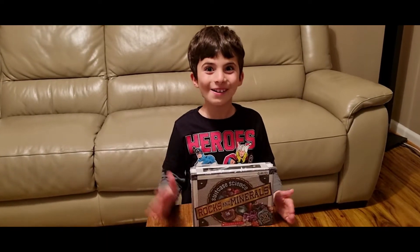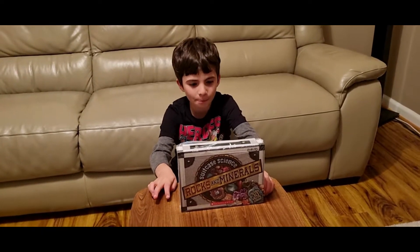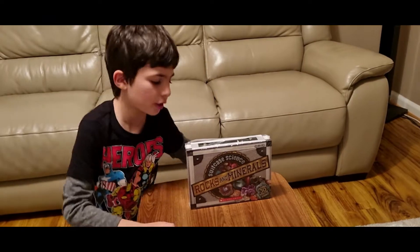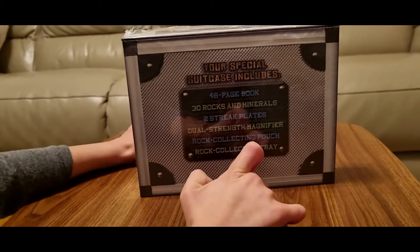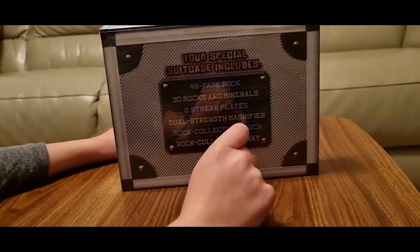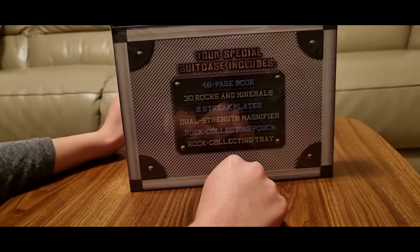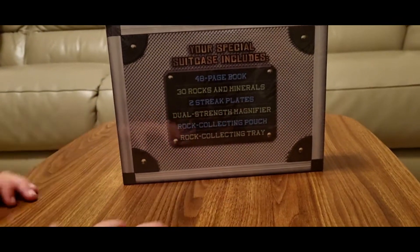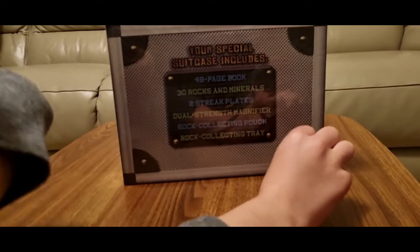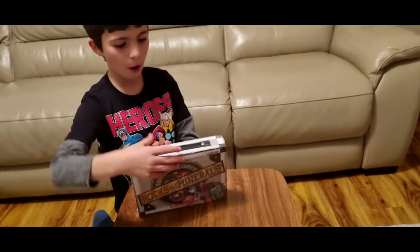Hi everyone! Today we are going to be doing a special gem thing — rocks and minerals. Our special suitcase includes a 48-page book, 30 rocks and minerals, two streak plates, and jewel strength. It also comes with a magnifier, a rock collecting patch, and a rock collecting tray.